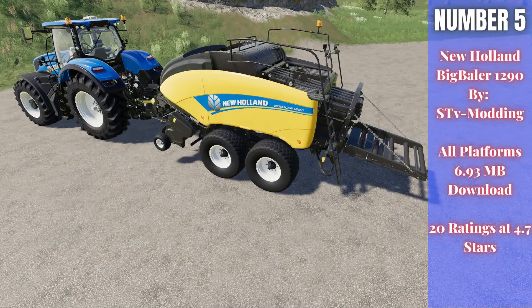Number five: the New Holland Big Baler 1290 by STV Modding, for all platforms at 6.93 megabytes. It received 20 ratings averaging 4.7 stars. It requires 160 horsepower and makes 4,000-liter square bales. Since it's a square baler, you don't have to stop to unload — it just keeps going. Starting price is 155,000. There are some New Holland color options and a couple of wheel options for customization.